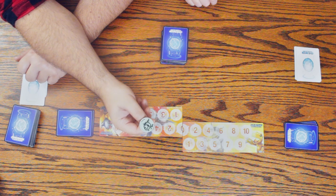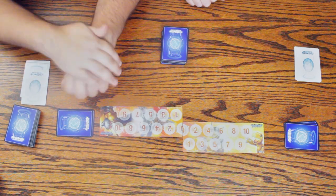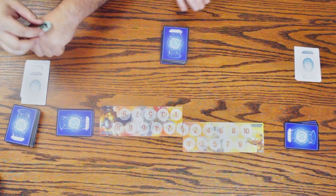We both get to draw five cards but we're going to determine by flipping a coin who goes first. Heads. So you get to go first, which means you draw five cards but you do not get to draw during the draw phase.